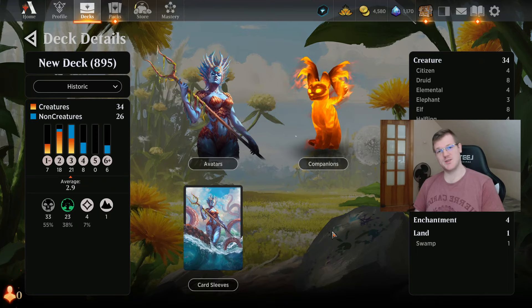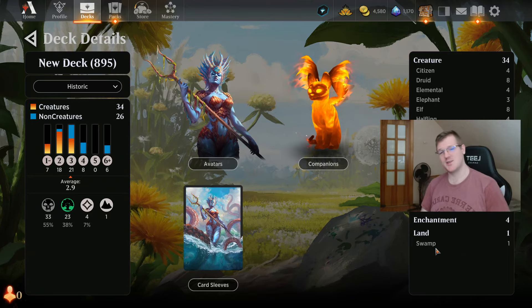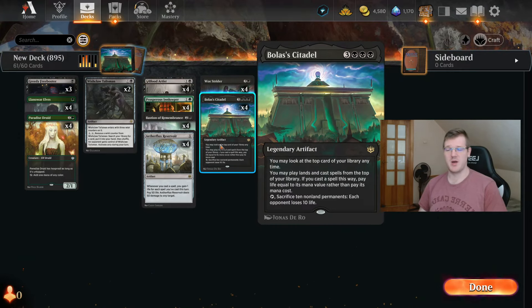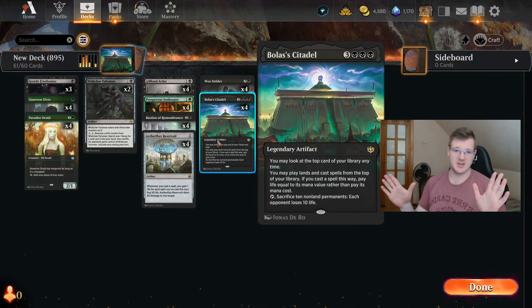How's it going boys? As you can see right under me, we only have one land and that is a swamp. But this is not a problem. In fact, this is very good and it's gonna win us the game because we are gonna be playing the Bolas Citadel Infinity Combo.